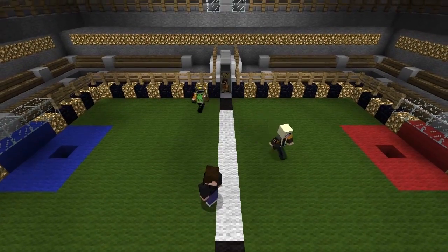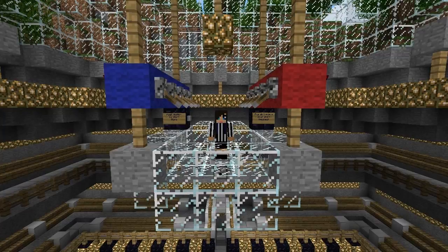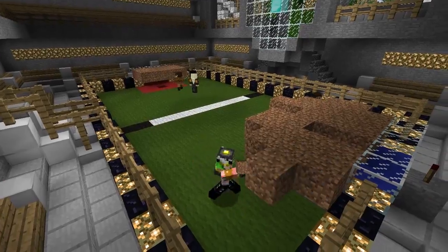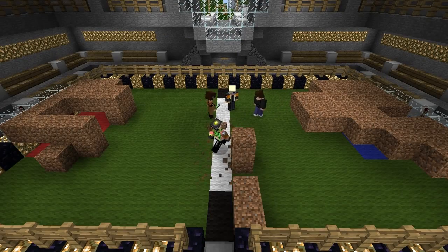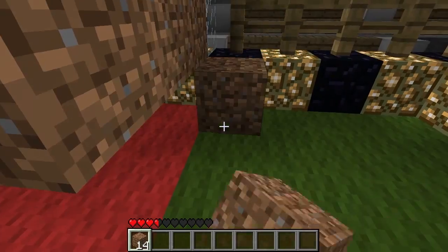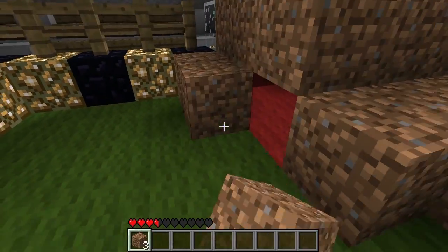This pitch is designed for 2v2 games, and in some cases 3v3, but it is recommended that you have a referee. Before the game begins, each team is given 30 blocks to build a barrier around their goal in any design they can think of. You're not allowed to cross the center line, and you're not allowed to directly place dirt blocks onto the red or blue carpet around your goal — but they can hover over that area and the goal itself.